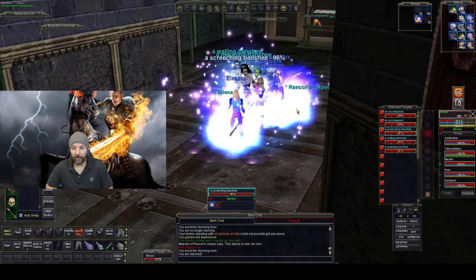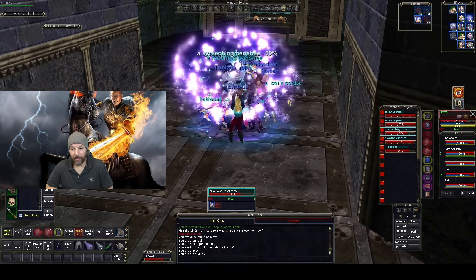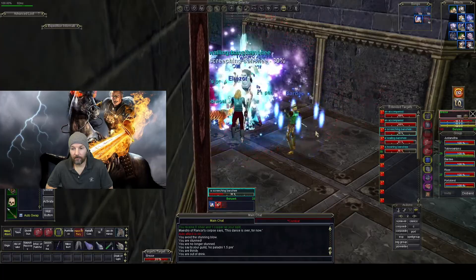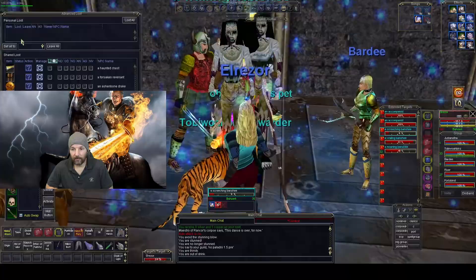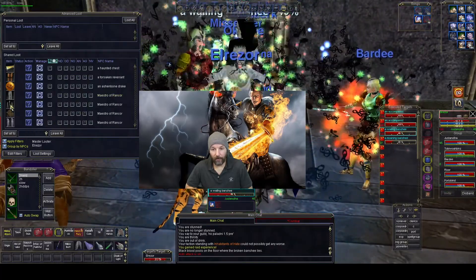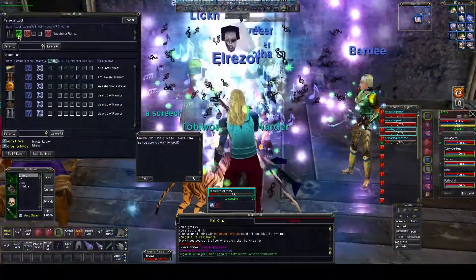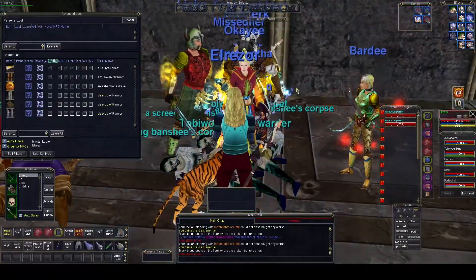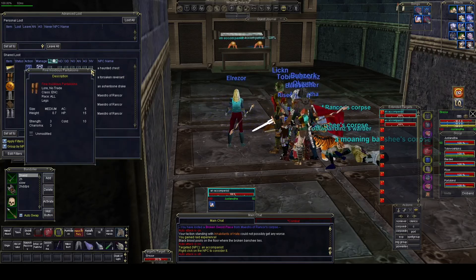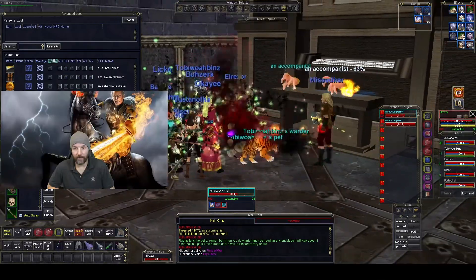Some of the adds actually did come in eventually, so I don't know if you can avoid them the whole fight. But for a while they were just walking around out there, so maybe if you fight up by the piano area you have a better chance of avoiding those adds. The broken sword piece is what we're looking for. Those are the hands you should have killed at the start.